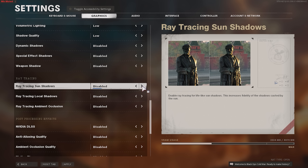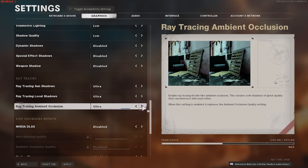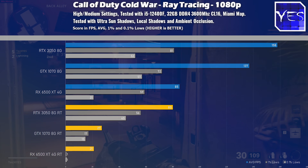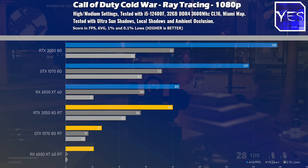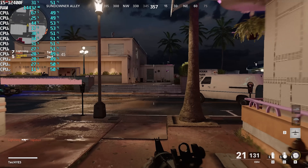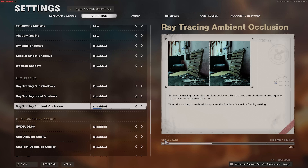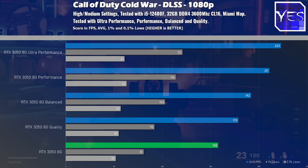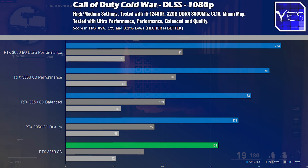Another thing you can do in Call of Duty Cold War is turn on ray tracing for supported cards. I decided to max out the ray tracing settings. The GTX 1070 loses a lot of performance, the 6500 XT loses a lot of performance, but the RTX 3050 games very smoothly with all the ray tracing features on in Cold War. So if you were thinking ray tracing was just a marketing gimmick, it's shaping up to not be — giving a playable experience. You can also turn on DLSS with settings ranging from ultra performance to quality, though since the FPS was already fine at 1080p, I'd just leave it off.